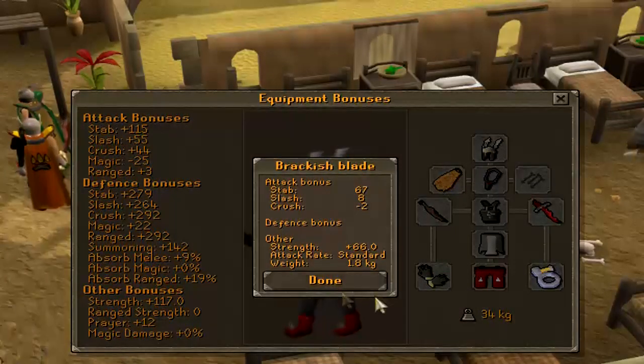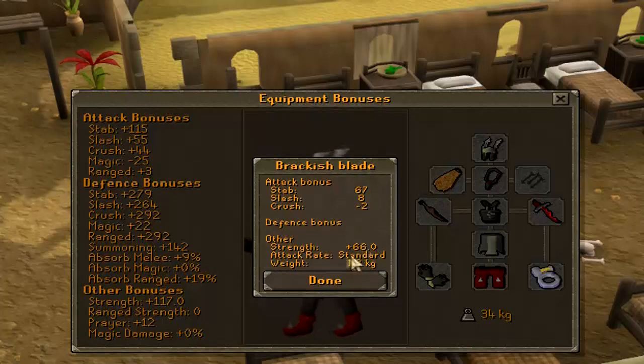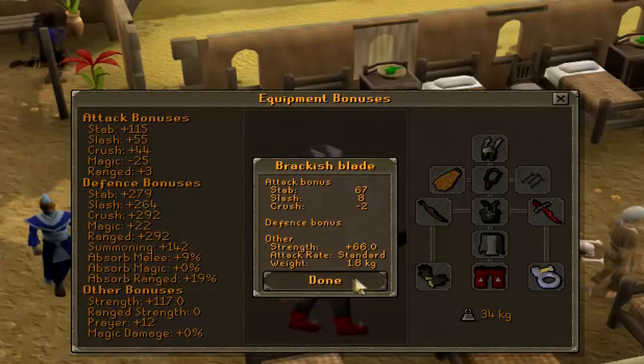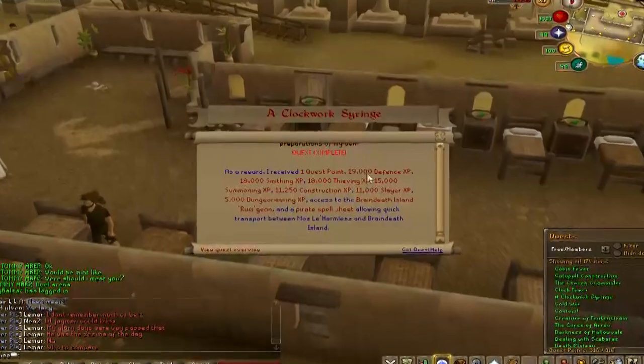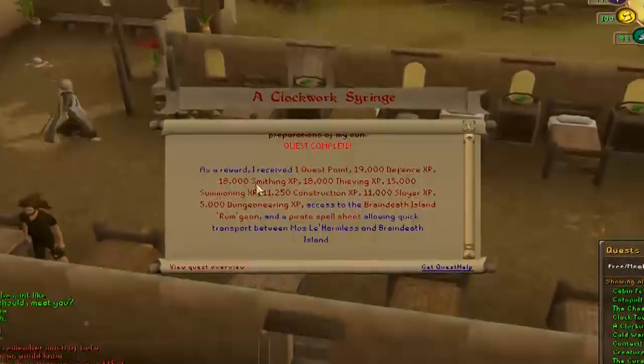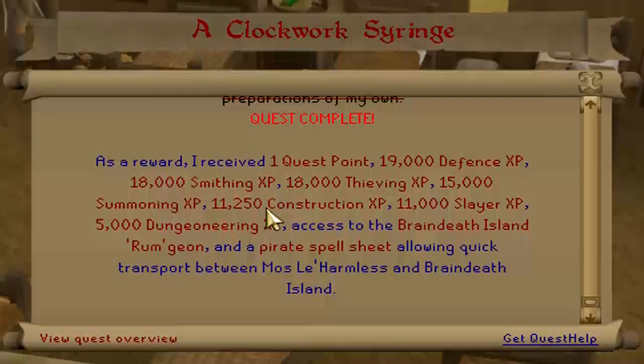And these are the stats of it: 6 stab, 8 slash, minus 2 crush, 66 strength, defense, and weighs 1.8 kg. One quest point, 19k Defense, 18k Smithing, 18k Thieving, 15k Summoning, 11.25k Construction, 11k Slayer, 5k Dungeoneering XP.